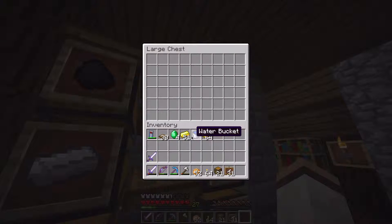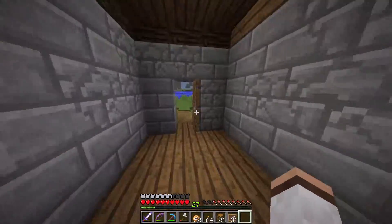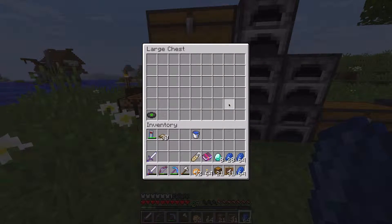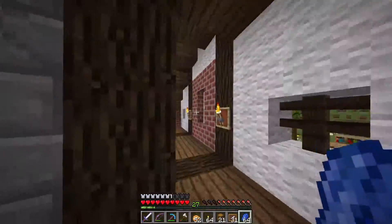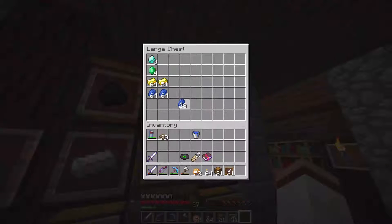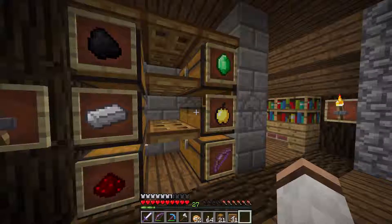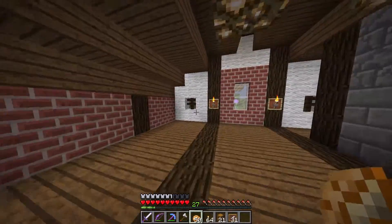We'll do valuables here — gold, emeralds, and diamonds underneath it. I shouldn't get too much gold. I forgot my lapis — I guess it can go in valuables because it is kind of valuable now with the enchanting system, although you do get a lot of it and it's a building block. Lapis can go on top because it's not as valuable. And in this chest — name tag, music disc. We have our chest room sorted.